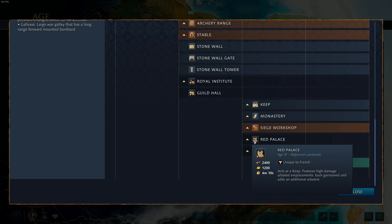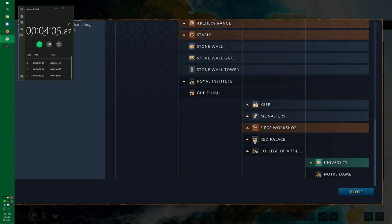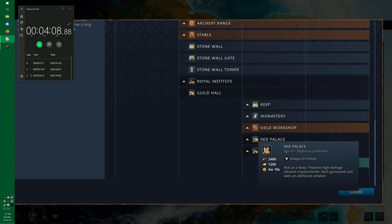Next is the Red Palace, which acts as a keep featuring high-damage arbalest emplacements. Each garrisoned unit adds an additional arbalest. In my opinion, this is the best defensive landmark in the game — it is absolute insanity. This thing is a machine gun; it melts everything. You put rams underneath this, it shreds through them. You put anything underneath this, it absolutely destroys it. Just put 15 villagers in there and it fires arbalest shots with so much damage. I feel like it has to be nerfed — it's that good.